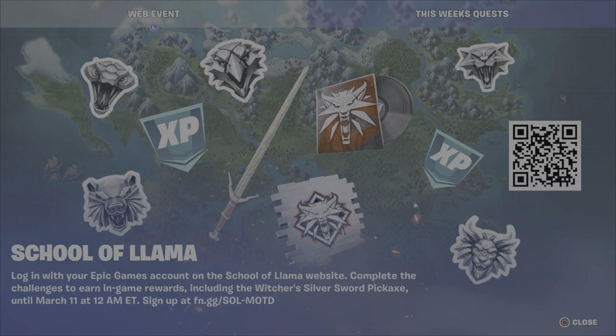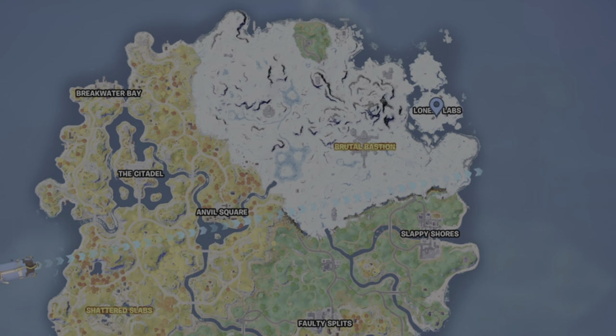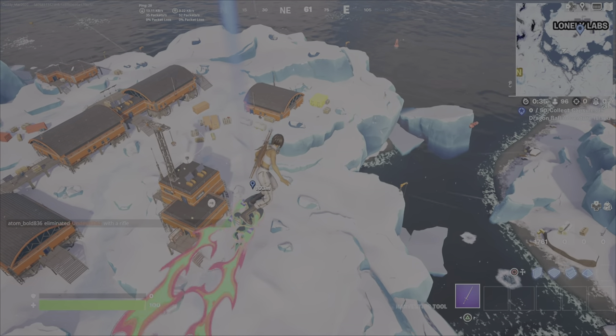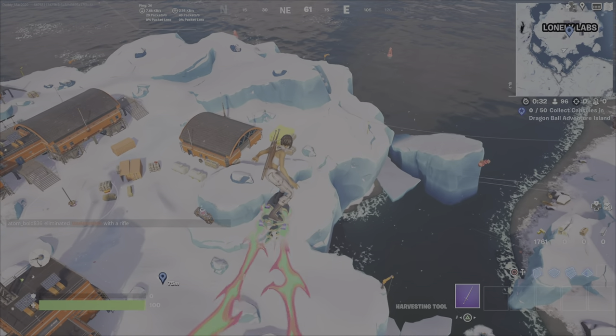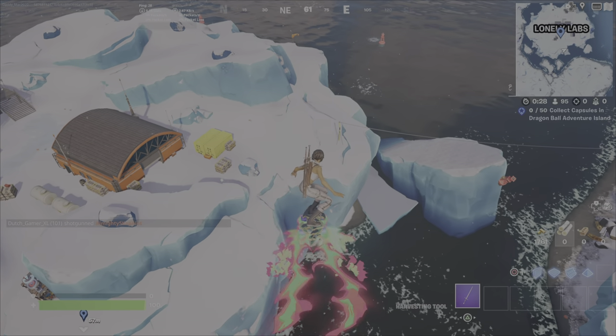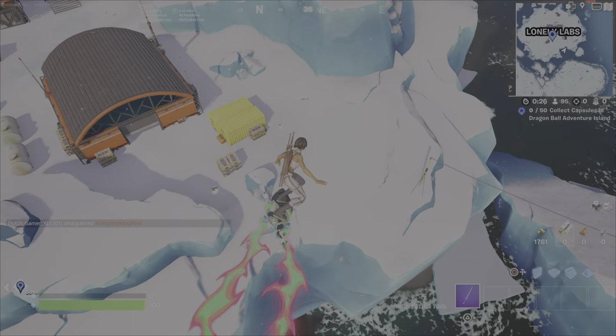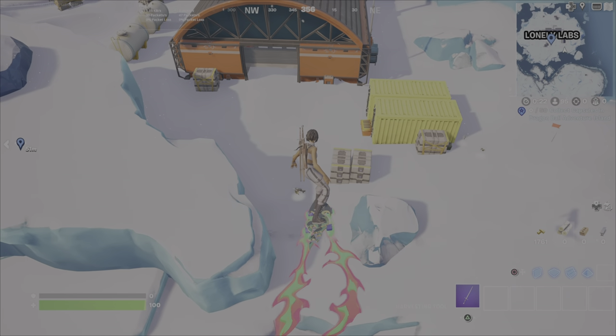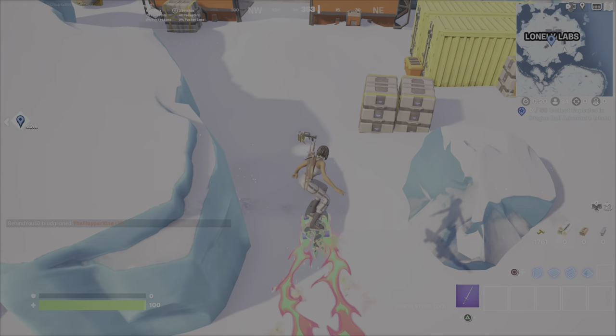So 10,000 damage seems like a lot, however if you use this strategy, you'll be all good. Once you're going off the battle bus, you need to go like the Terminator — just like a death machine. Look at where the battle bus is going and choose a POI that you know is hot and that you're also comfortable with. For me, that's Lonely Labs and Breakwater Bay. I'm basically going to switch between those two, and watch what I'm going to do here.